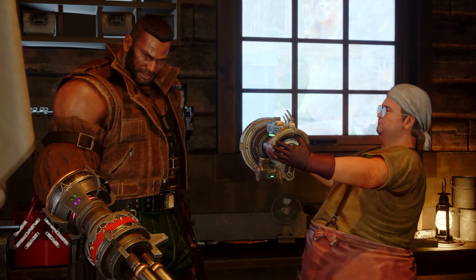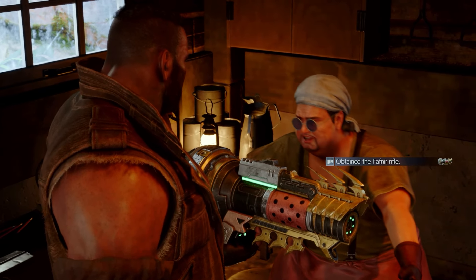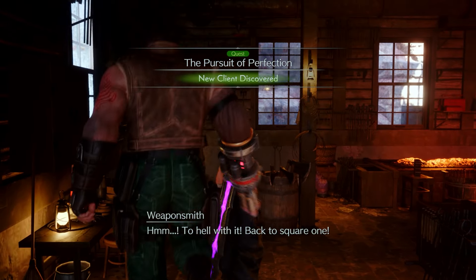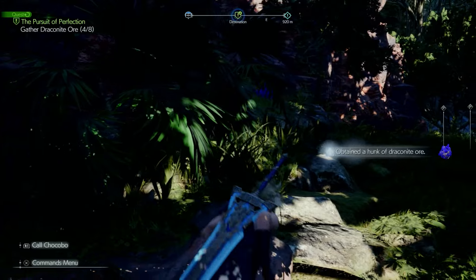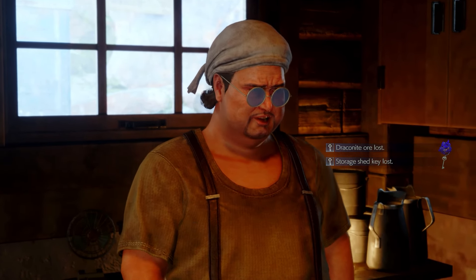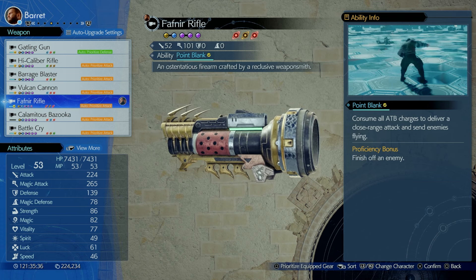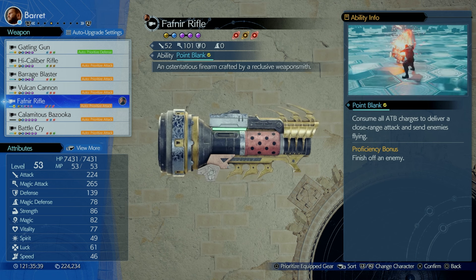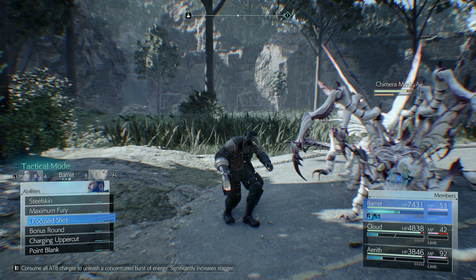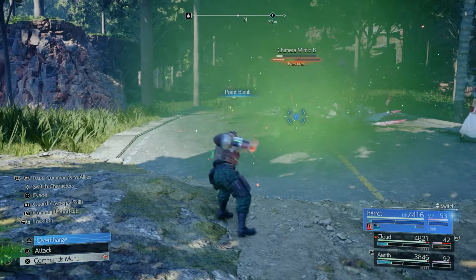There's a side quest where Barret gets a weapon called the Fafnir Rifle — the quest is called The Pursuit of Perfection. It's a treasure hunt to find stones, and when you hand them to a blacksmith he creates Barret this weapon with an ability called Point Blank. It consumes ATB for a close-range attack that sends enemies flying — and it actually does that. Really cool attack when enemies are close to Barret.